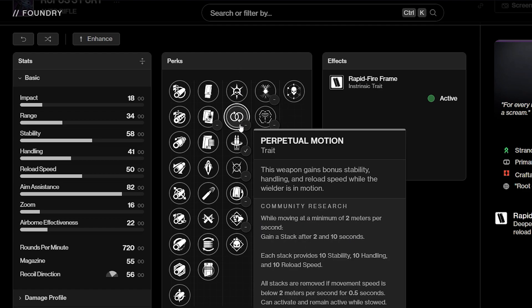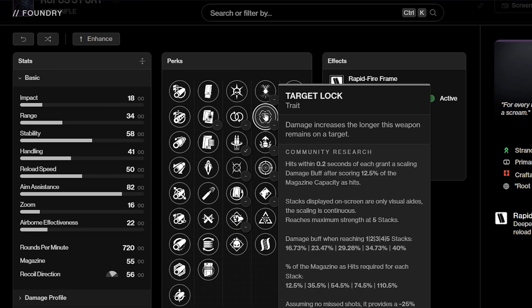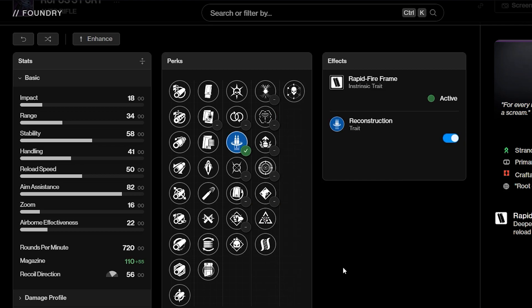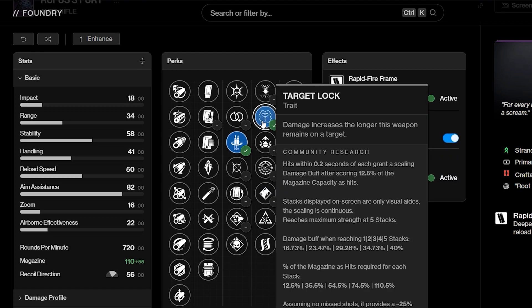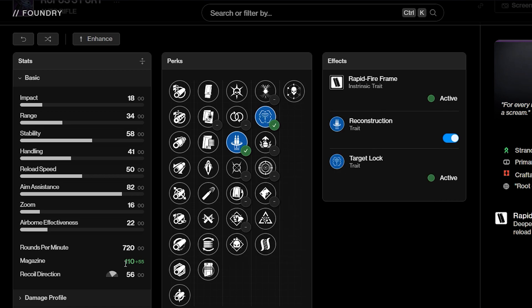Let's go over the first column of perks: Thresh, Perpetual Motion, Reconstruction, Moving Target, Rewind Rounds, Pugilist, and Demo. For the second column: Harmony, Target Lock, Adrenaline Junkie, Frenzy, Tap the Trigger, Paracausal Affinity, and Hatchling. Reconstruction is an automatic pick. Having that base increase of 55 bullets just for having the gun equipped is absolutely insane — that mag is deeper than the Mariana's Trench. Using this weapon purely as an offhand, putting it away and waiting for it to reach max Reconstruction mag, is absolutely insane. Target Lock at its maximum gives you 40% bonus damage, and you're going to be hitting a lot with a 720 RPM auto with a clip bigger than Ohio.